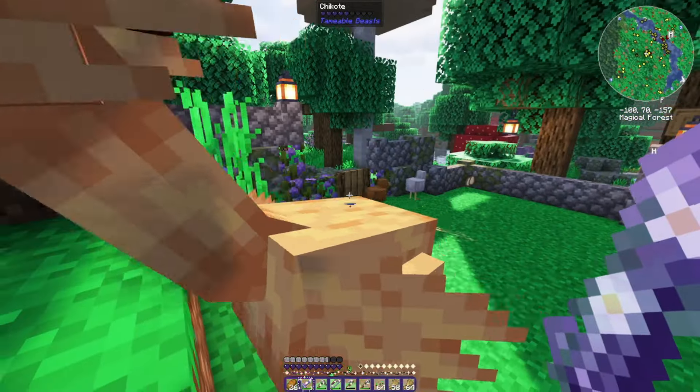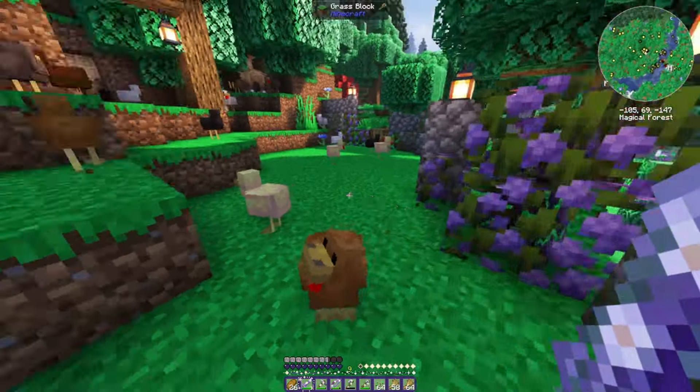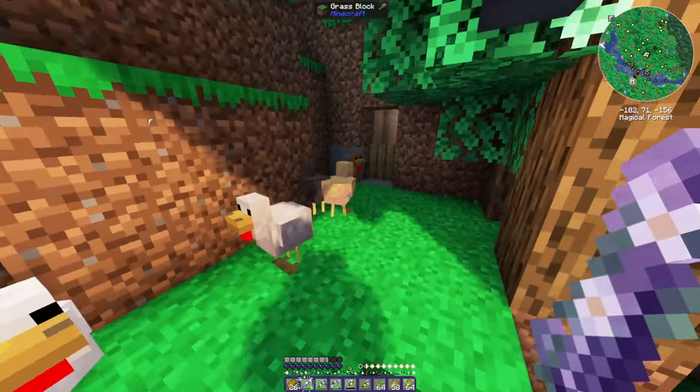How did you get in here? I think I can tame you with potatoes. I'm going to collect all these eggs real quick. These chickens — these are aesthetic chickens. They're just here to look cute. We're going to have to plant some stuff soon.